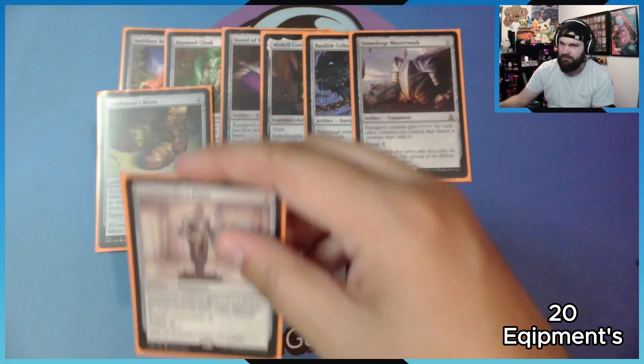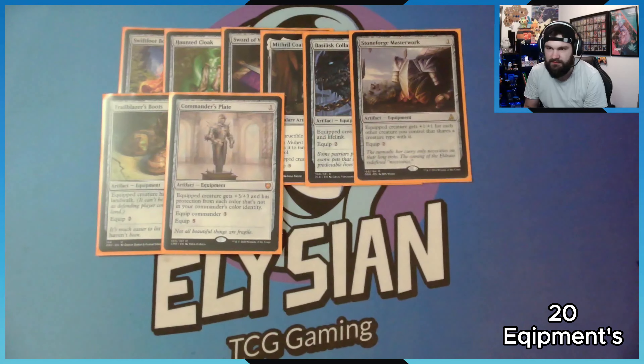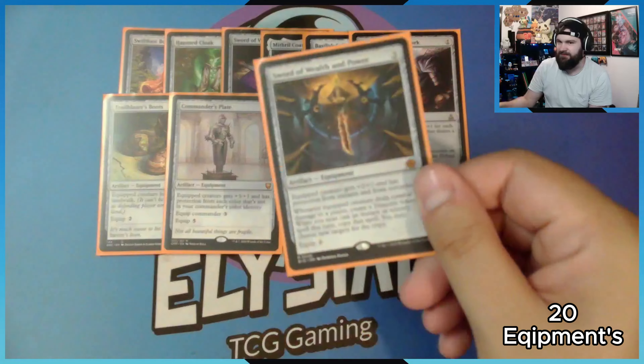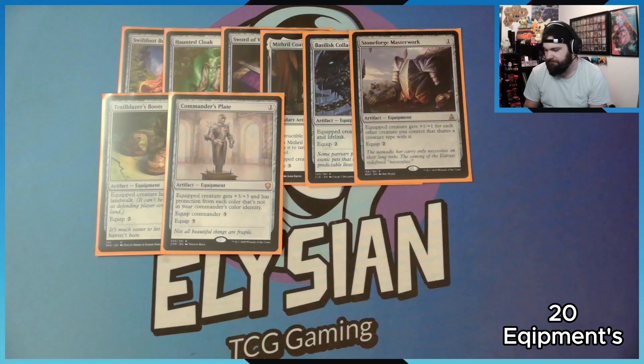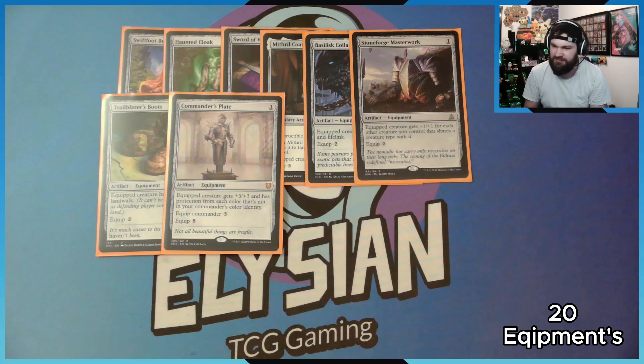Commander's Plate is busted in any mono-color equipment deck. It gives the equipped creature plus three plus three, and protection from each color not in your commander's color identity. So I've got protection from blue, black, red, and green. It doesn't stop white, so I'm always fearful of Swords to Plowshares — but this helps a lot. I wouldn't recommend it in three or more color decks — it's perfect for mono-color, and decent in two colors.